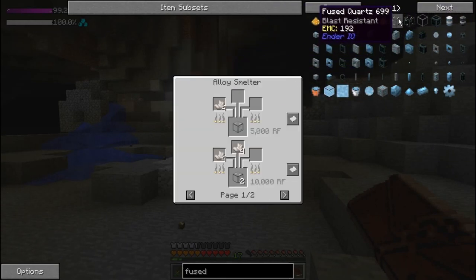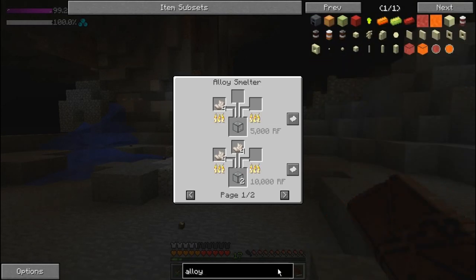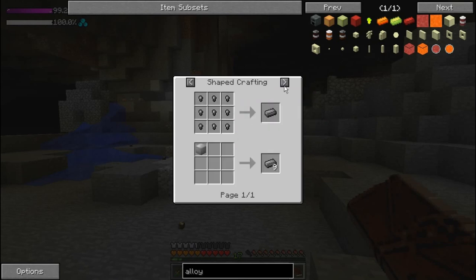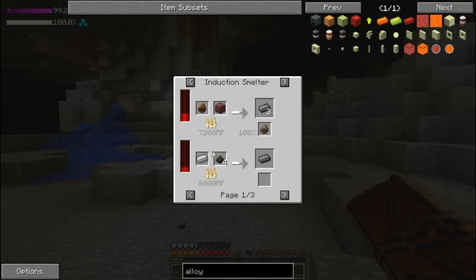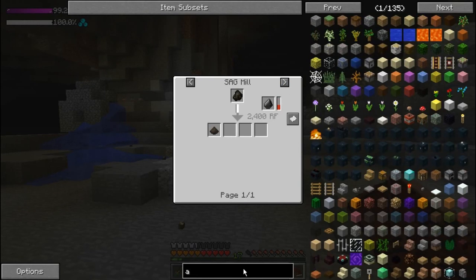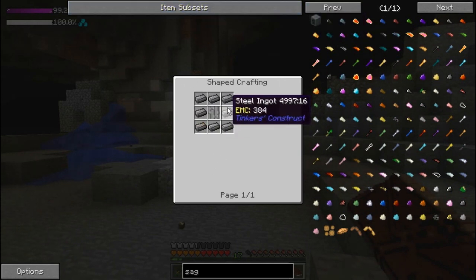Fused quartz is made in an alloy smelter. So we need an alloy smelter — that requires a furnace, a machine chassis, a crucible, and iron. That's a lot of stuff. We need the pulverizer, that's right — or sag mill. What would be easier, the sag mill or the pulverizer? Machine chassis...